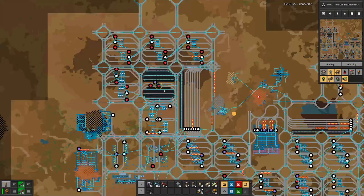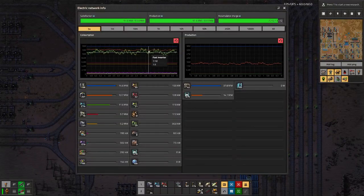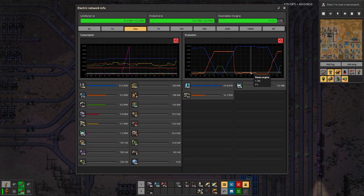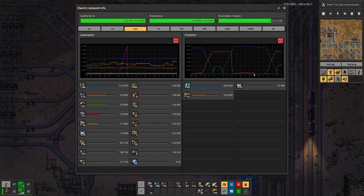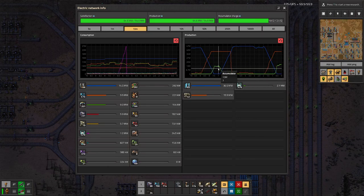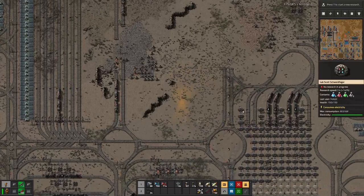What I already did is I placed a few solar panels in here, so when we look here during the day I can mostly satisfy our need with solar power alone. And then during the night we have the steam turbines and also the accumulators to help out, because steam engine power alone is not sufficient.